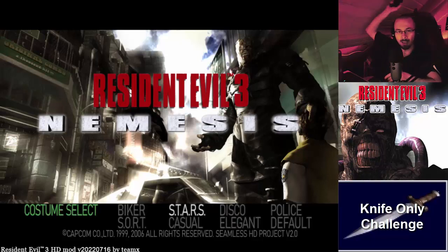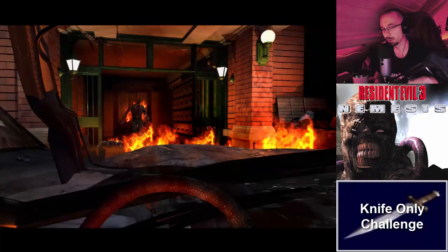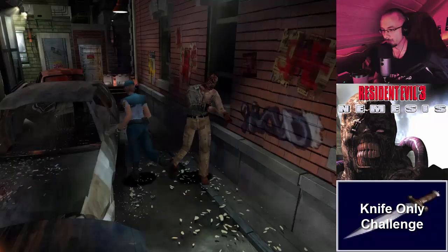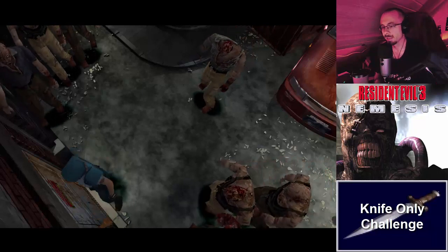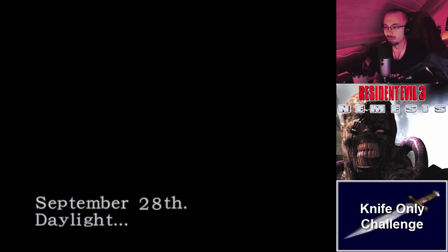We're going with the STARS outfit — let's go! If you're unfamiliar with the concept of knife-only, it's exactly what it sounds like: we are only allowed to use the knife for the entirety of the game. We can use as many healing items as we want, but weapon-wise it's knife only. It's actually doable. There are about two parts that are extremely tough — one is tedious, like stabbing Nemesis around 81 times in the clock tower fight, and the other is the mayor statue room, which has a garbage camera angle.